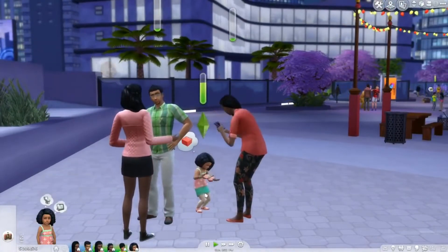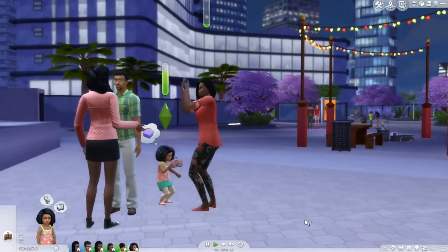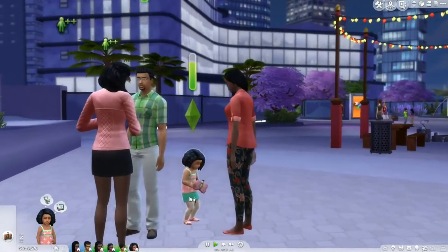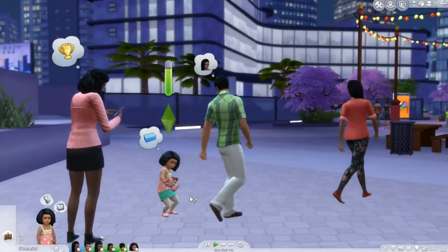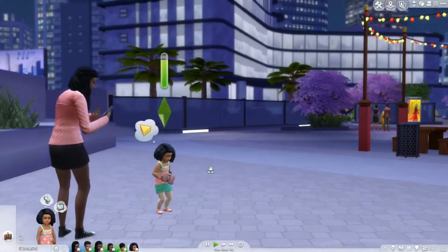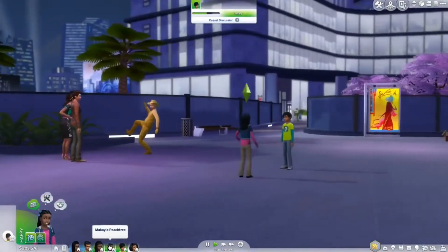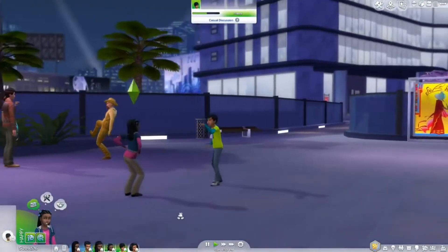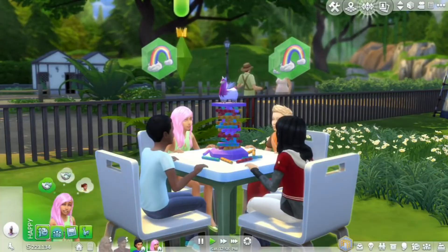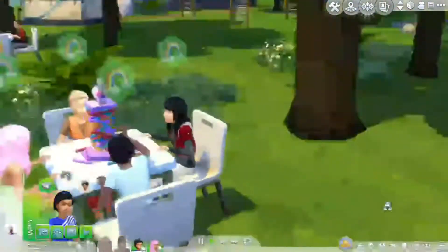Another problem I see prevalently lately, especially since Dine Out was added, is people falling through the staircase. I believe this happens when too many people are trying to use a staircase and the game doesn't know what to do with all of them, so they just fall through. When you're at home you can break out the wall and save your Sim, but what happens when it's a townie on a lot and you're at a restaurant? This happened very recently in my Animal Crossing legacy challenge — we went out to a meal and there were a bunch of people falling through the stairs.